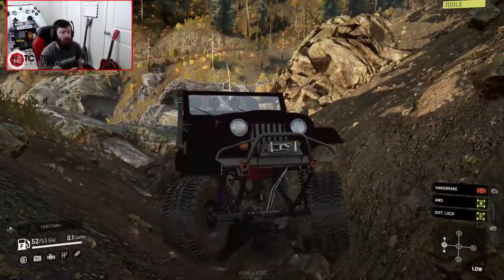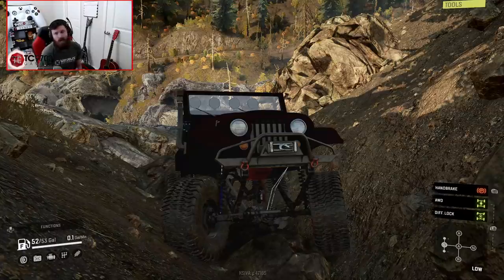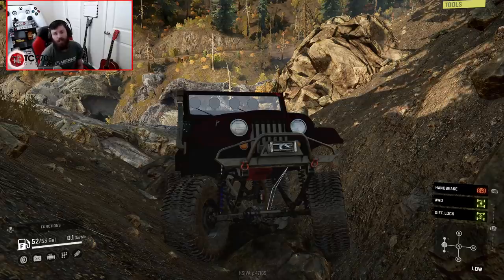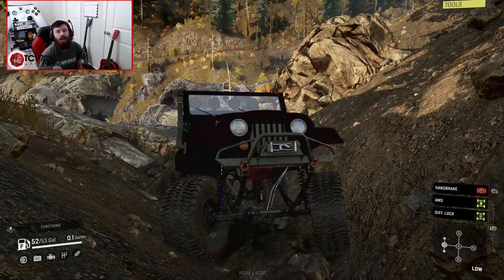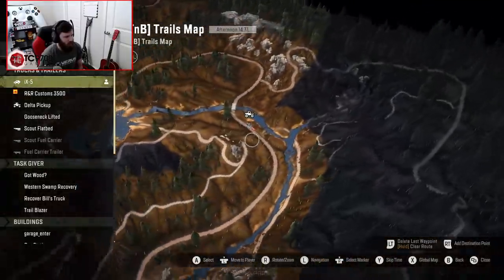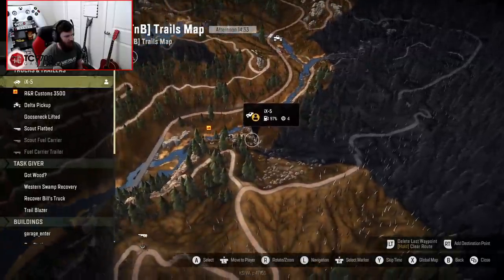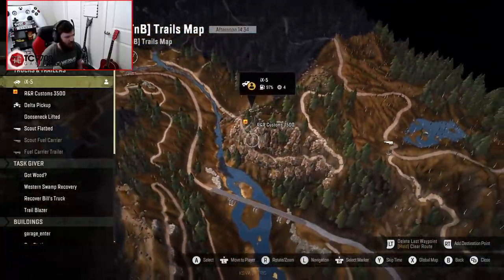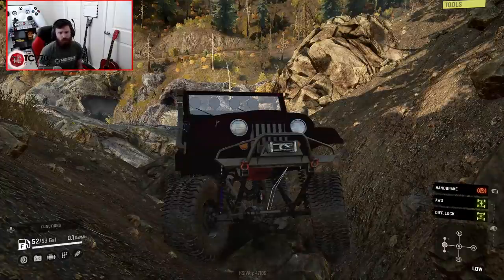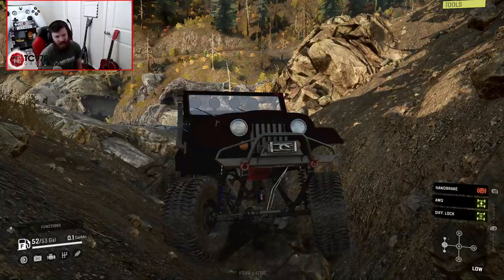This is full-on rock bouncer stuff, but I just wanted to see how far the little CJ could make it. If you've been looking for new trails to do and new realistic trails to test out your vehicles in rock crawling environments, this trail on TNB Trails is definitely the way to go. Make your way down to this trailhead, turn off to the right, and wind down the river — it goes into a very gnarly rock section a little bit later on. If you guys enjoyed this video, make sure to let me hear your thoughts in the comments, hit that like button, subscribe if you're new, and I'll see you guys next time.